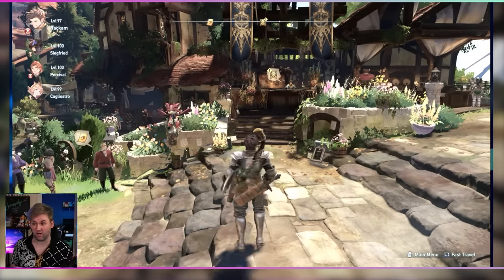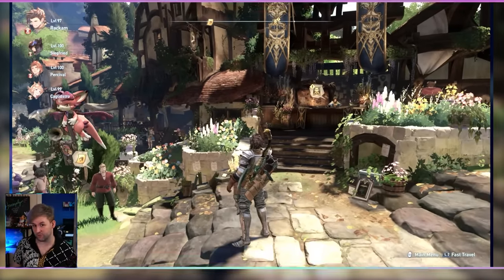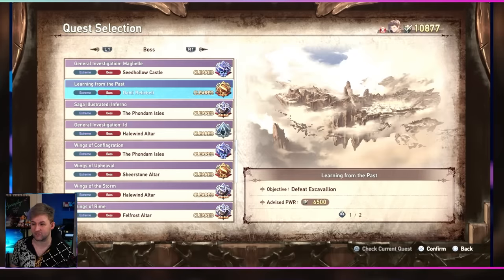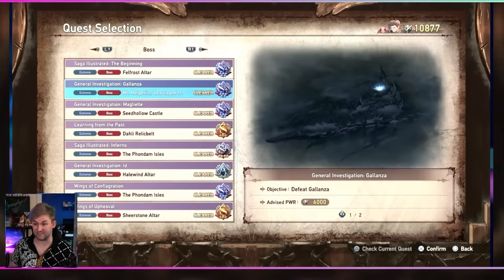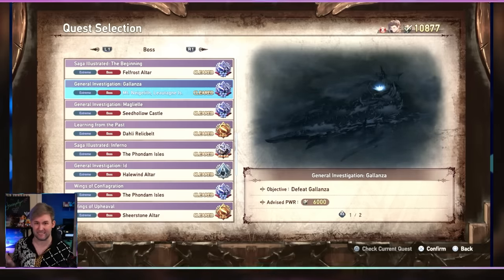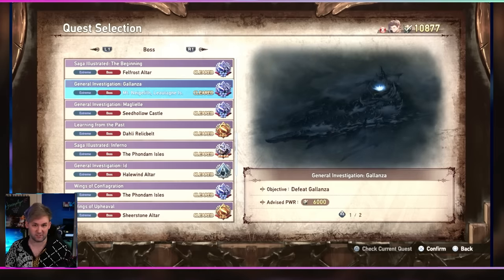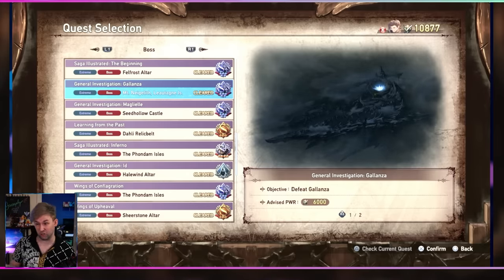So which missions do you want to use this for? There are different missions you'll want to use for different reasons. If you go over to the quest counter, undertake a quest, go to boss, and scroll down to the extreme difficulty missions, you can make use of pretty much any of these to farm materials you particularly need. The stronger your characters are, the more likely they'll complete these quickly without getting wiped — which is really the only way you can lose.